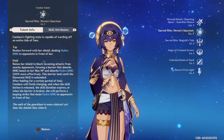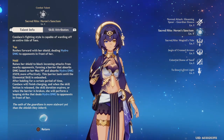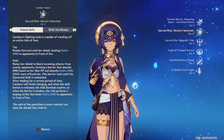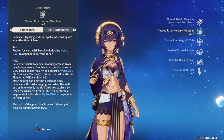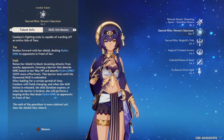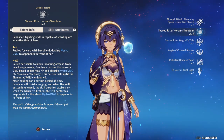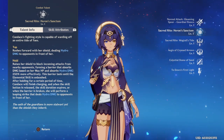Candace's fighting style is capable of warding off an entire tide of foes — rushes forward, the shield dealing hydro damage to opponents in front of her, raising her shield to block incoming attacks from nearby opponents, forming a barrier that absorbs damage based on her max HP, and absorbs hydro damage 250% more effectively.